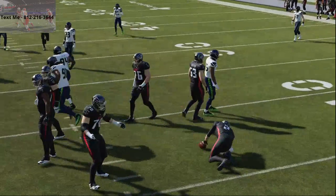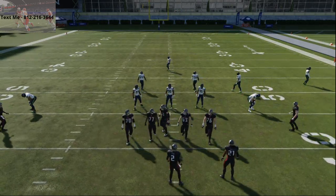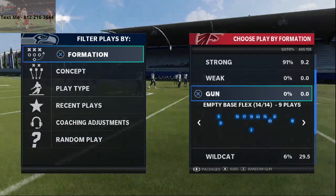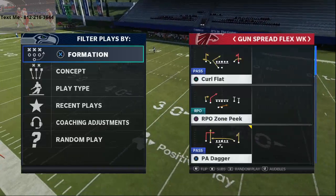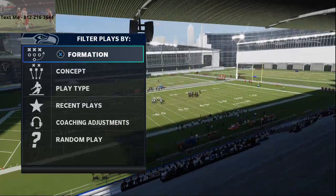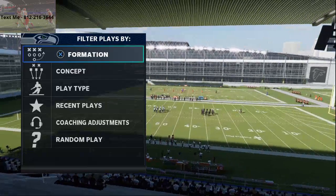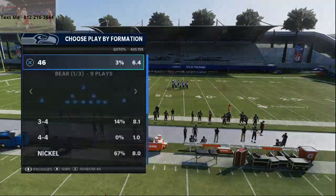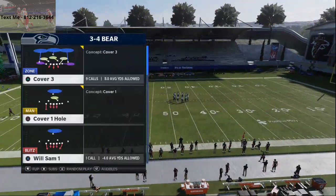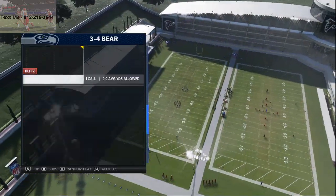In today's video, I'm going to show you an A-gap pressure in Madden 21 from the 3-4 Bear defense. My name is Cody, and I want to welcome you to my channel. My channel posts four videos a day here on YouTube that will give you some type of tip, strategy, tactic, blitz, money scheme, anything like that. In today's video, we're going to be talking about a free blitz from 3-4 Bear. If you want to stay up to date, go ahead and click subscribe to keep up with everything I have coming out in Madden NFL 21.